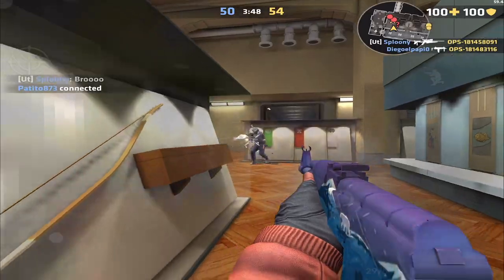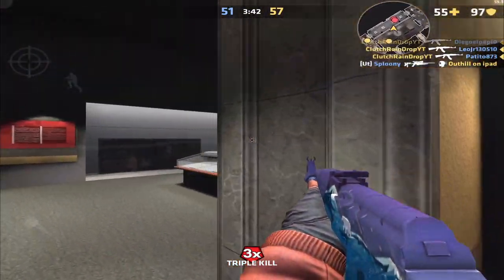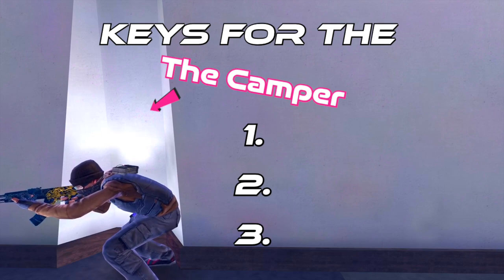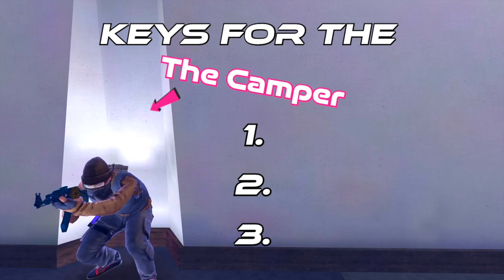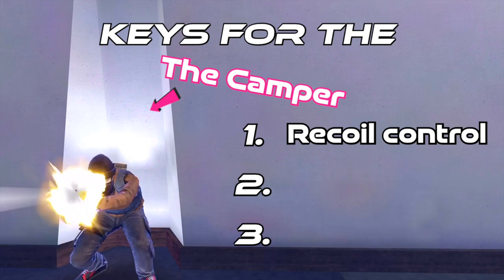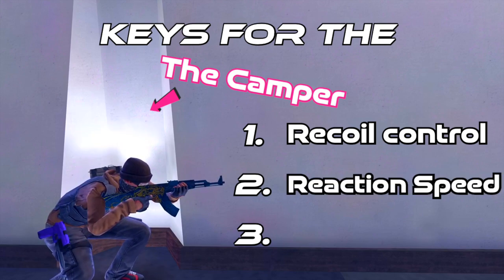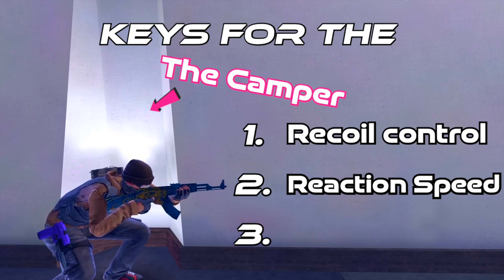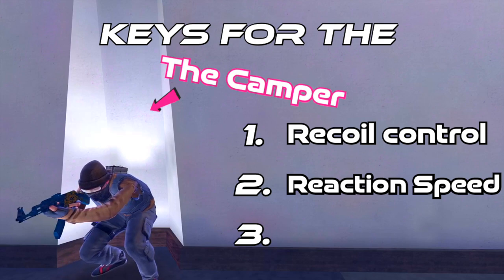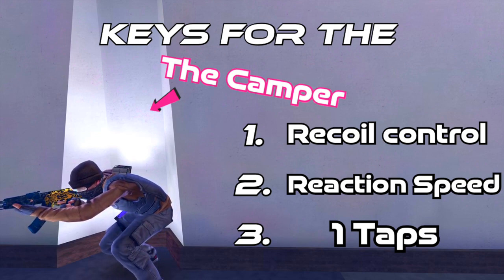Next we will be looking at three play styles with the AK-47. Starting off with the camper — tip number one is recoil control, since you'll be dealing with long range angles. Number two is reaction speed; a good way to practice is simply play TDM. Number three is one taps — at super long angles, one taps can be extremely beneficial and it demoralizes the other player.